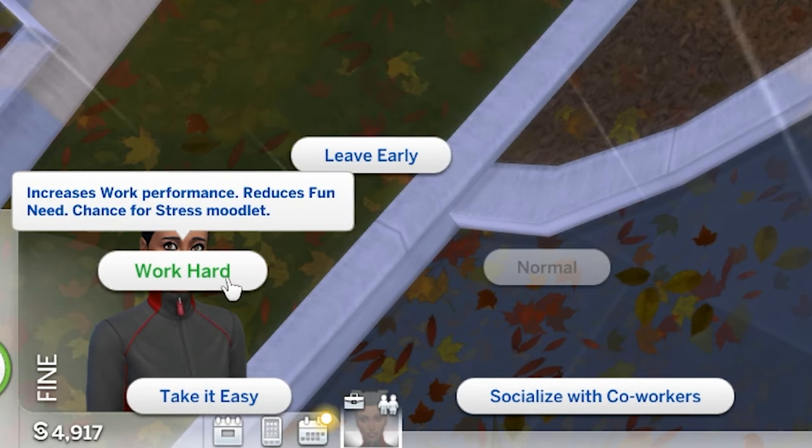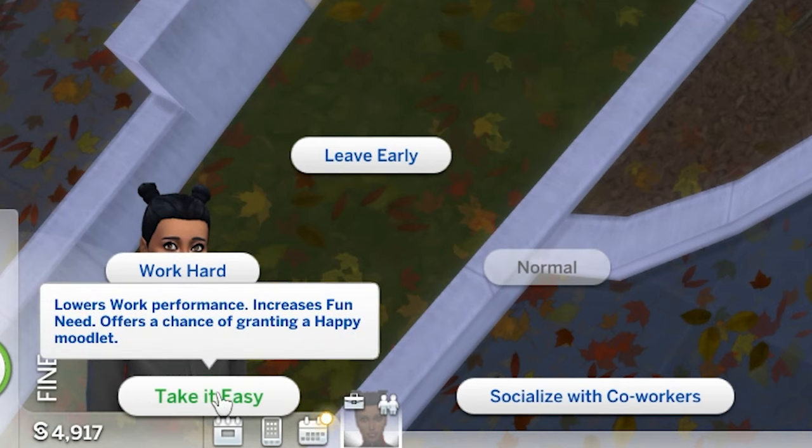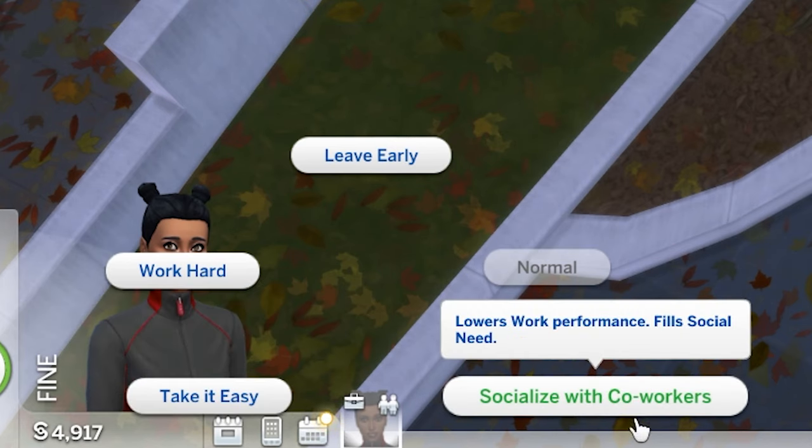Working hard will increase work performance but reduce their fun need and potentially make your Sim stressed. Your Sim can also take it easy, lowering performance but increasing fun and potentially making your Sim happy. A third option is to socialize with co-workers, which lowers work performance but fills up the social need and potentially lets them meet co-workers and make friends.